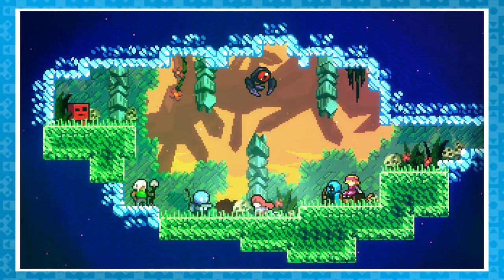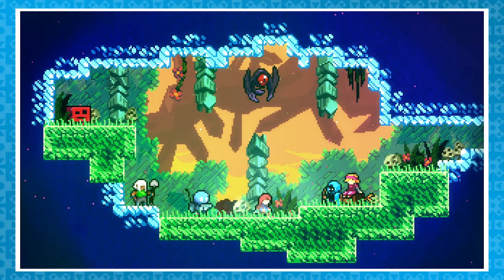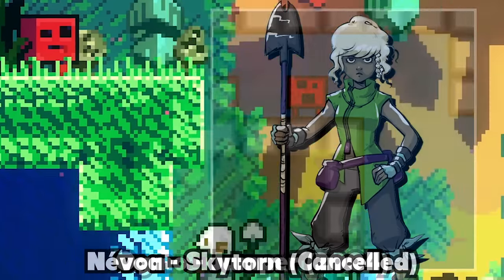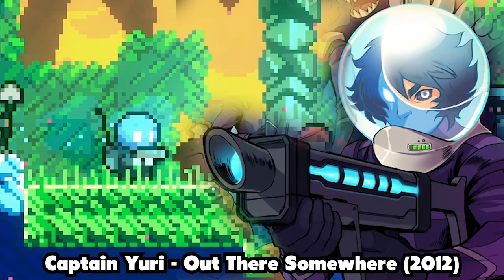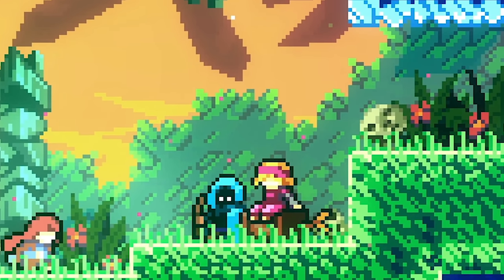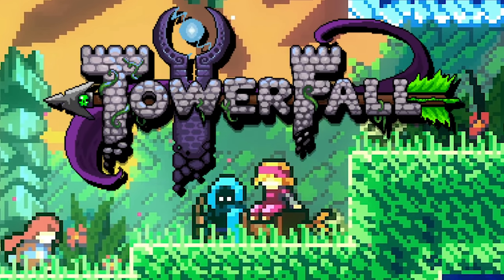From there we head into the dev room proper. The room is home to 6 characters idling. From left to right we have Ogmo from Jumper, Nevoa from Skytorn, Captain Yuri from Out There Somewhere, then the Eyebat, Blue Archer, and Pink Archer — all from Towerfall.